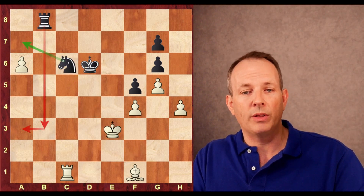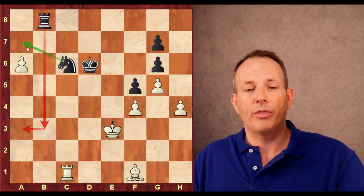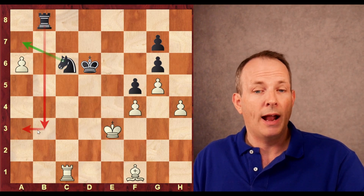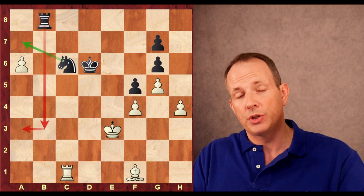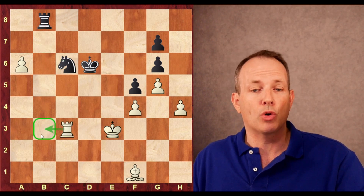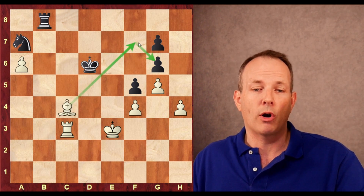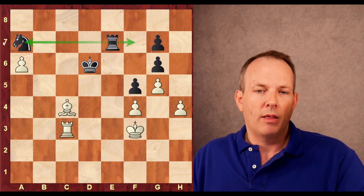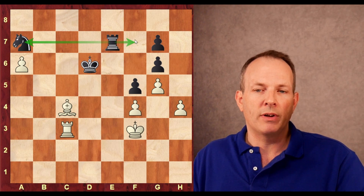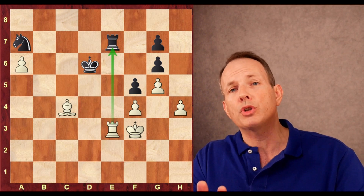King goes to d5, a5, pawn takes, pawn takes, rook to b8 advancing the passed pawn — now defended by the bishop at f1. King to c5, rook to c1 check, king to d6, and now king to e3. If a7, rook to a8, king to e3, knight c6, rook takes bishop, rook takes knight, and then bishop to g2 check — picking up that rook and winning. Carlsen plays king to e3, the knight goes to c6. Hans Niemann wants to create a blockade with the knight, but he can also play rook to b3 and then to a3, putting rooks behind passed pawns.